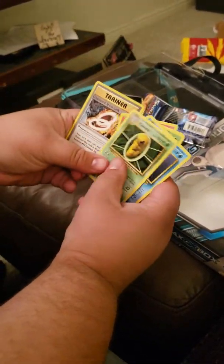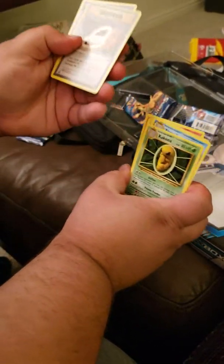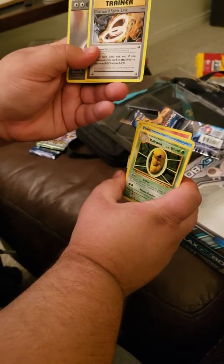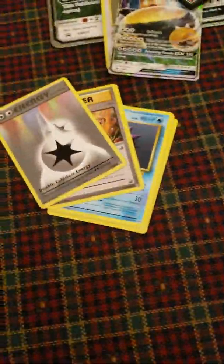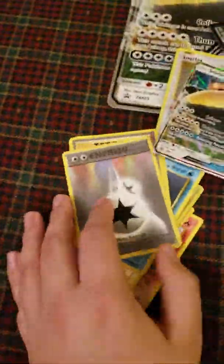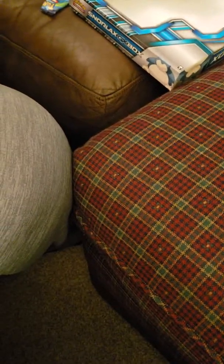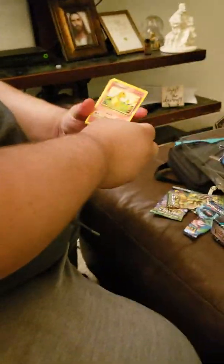We got a Growlithe. Machop — to go with that Machoke you already got. Pikachu Original. Dodrio — or Doodoo. It's Dodo! Caterpie. Magnemite. Starmie. Another Kakuna, because apparently you need a bunch of shells. A special trainer — it's a Charizard Spirit Link. And an Energy Link. It's colorful. We got our friend Venusaur back.